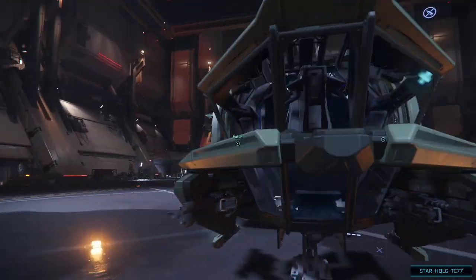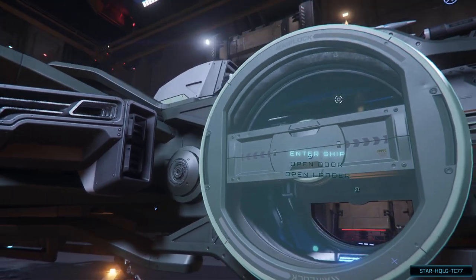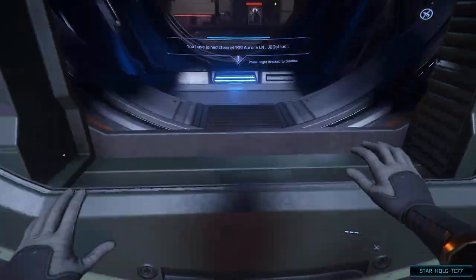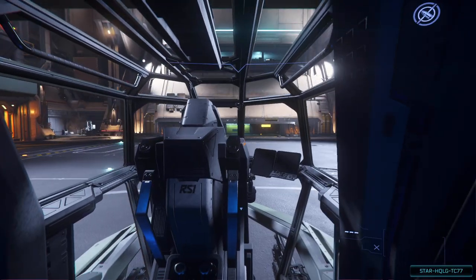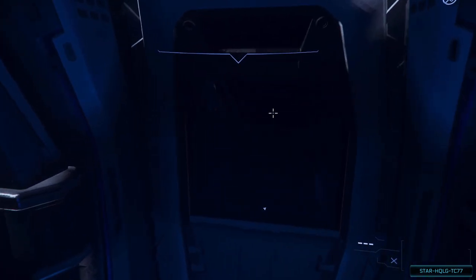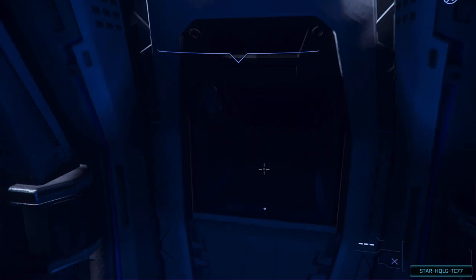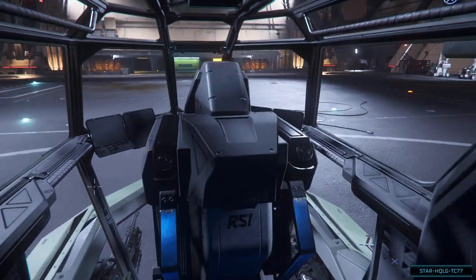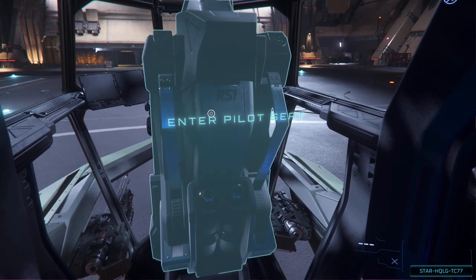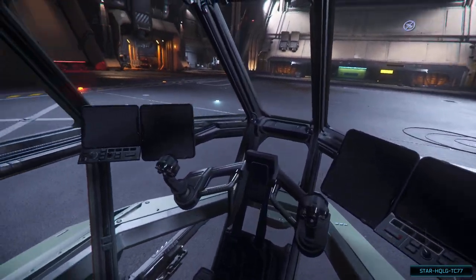As I mentioned in the beginning, when in cursor mode, some objects have a menu of interactions that come up — just hover the mouse over the desired choice before clicking. The Aurora has a bed we can lie down in to use the bed logging feature. This can be useful if you need to quickly shut the game down or don't want or cannot go to a proper spaceport with a hab to log out. We'll just interact with the pilot seat and get out of here.